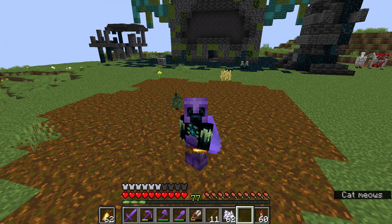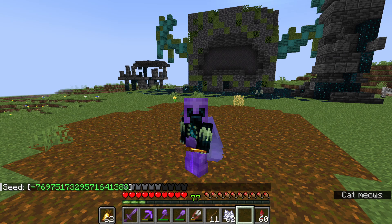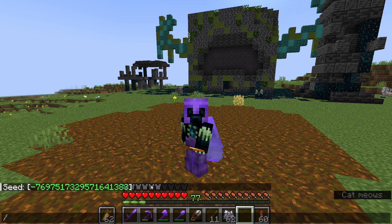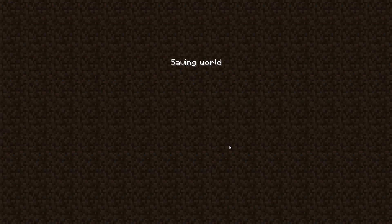The first thing you're going to want to do is get the seed for the world. You can do that by typing /seed — and there we go, there is the seed for this world. I want to copy that, which you can do just by clicking on it. Now that you have your seed, you're going to want to actually make a new world using that exact seed.